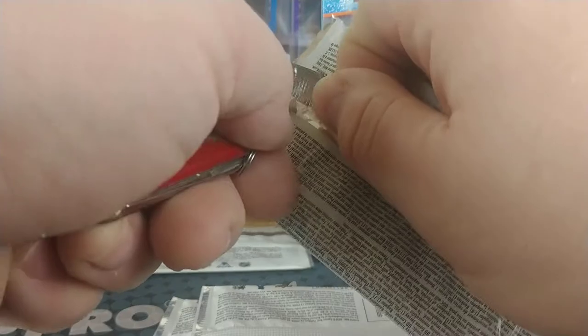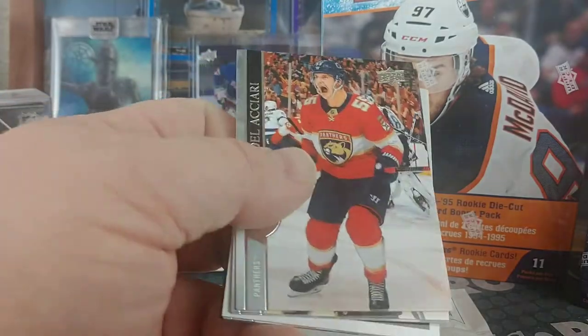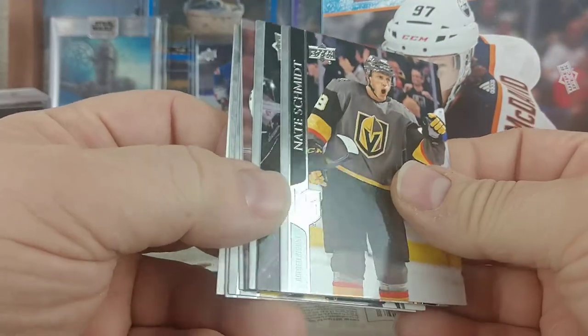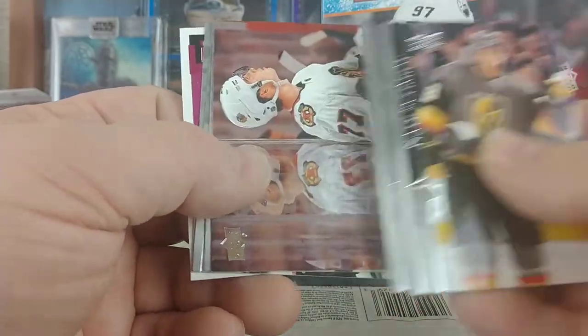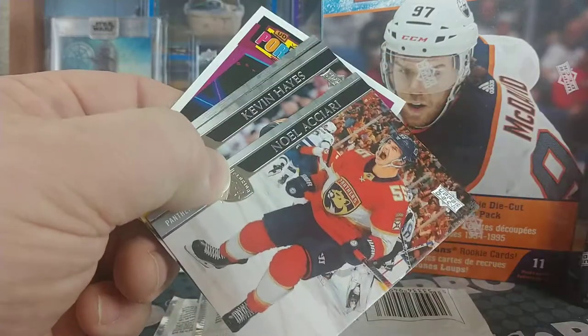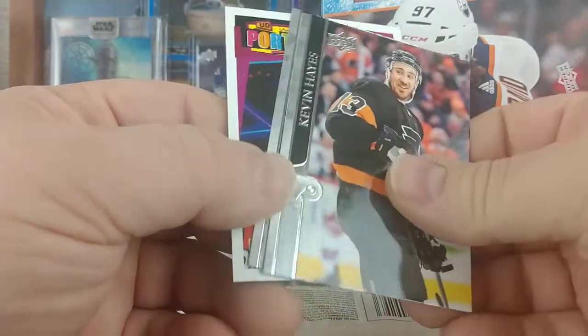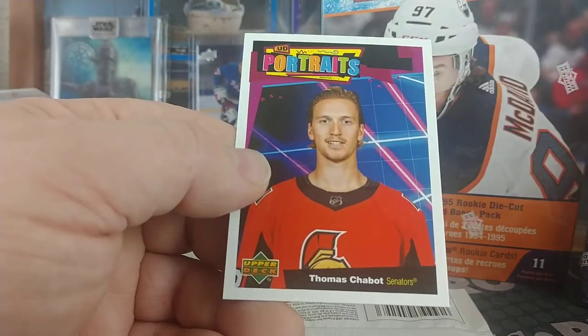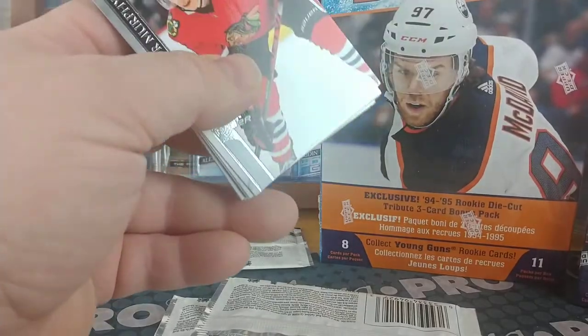So already that's a win in that box — definitely better than what I did Monday. Kirby Dach, Noel Acciari, Kevin Hayes, Connor McDavid, and Thomas Chabot — Beauty Portrait. Let's hit one more young gun — let's get a young gun canvas, how about that.